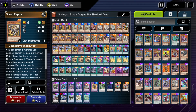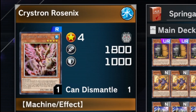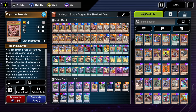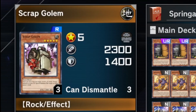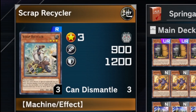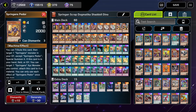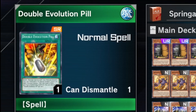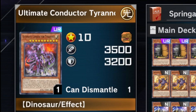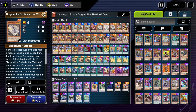Here's how they all work together: Scrap Raptor allows you to search out Scrap Recycler, who sends Christron Rosnix to the grave, who special summons a token that allows you to go into Scrap Wavern, who allows you to bring back Scrap Rafter, who allows you to go into Golem with Wavern's effect. Then Golem brings back one of the Scraps — preferably Scrap Recycler — then you send another card to the graveyard, maybe one of your Spriggans because they're all machines. Then you go into Curious, and Curious ditches Overtex Kawas to the graveyard, where it searches out Double Evolution Pill, which allows you to special summon Ultimate Conductor Tyrano. Then you can use Curious to go into Apollousa if you want for a negate.